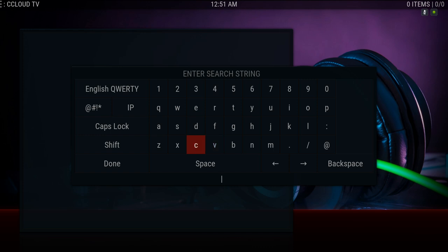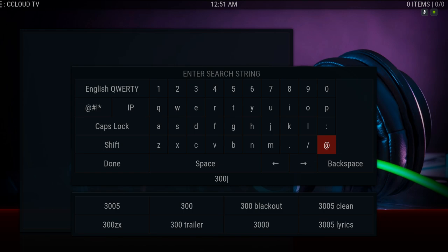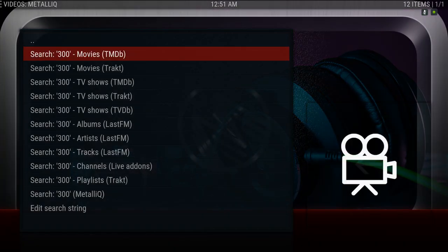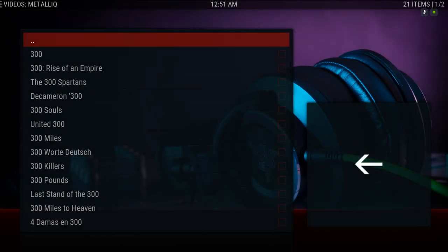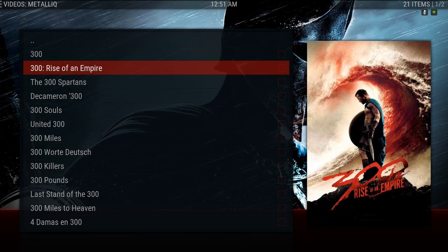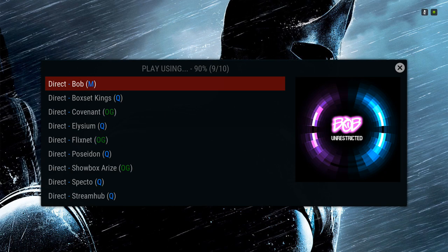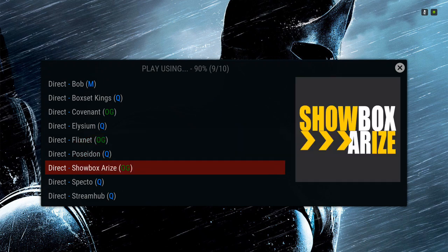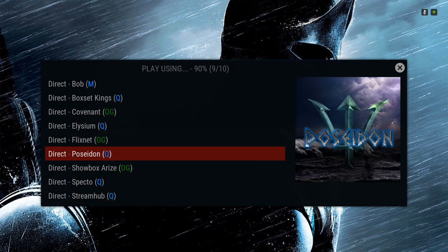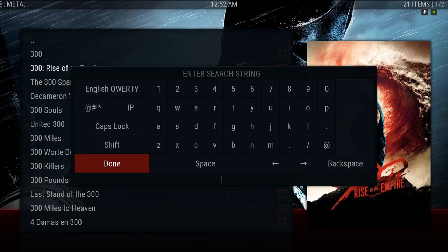I'm going to type in '300' as an example — it's searching from the Metallic add-on. Let's say this is the movie you're looking for, you could click on it and it gives you a direct list from which add-on you want to play the movie from.